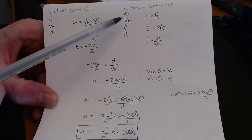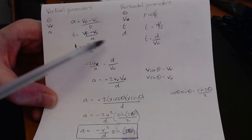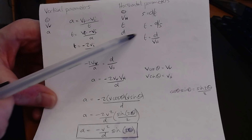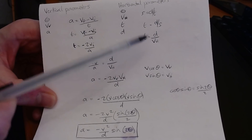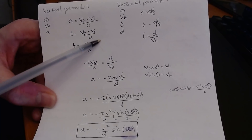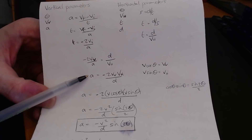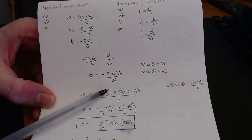Now we look at the horizontal parameters. We have the angle implying our horizontal velocity, time t again, and the distance traveled. Using speed = distance / time, we rearrange to get t = distance / horizontal_velocity, meaning t = 100 meters / v_horizontal. Now that we have both sides set to t, we can make the vertical and horizontal components equal to each other: -2 * v_vertical / a = d / v_horizontal. Rearranging for a gives us: a = -2 * v_vertical * v_horizontal / d.